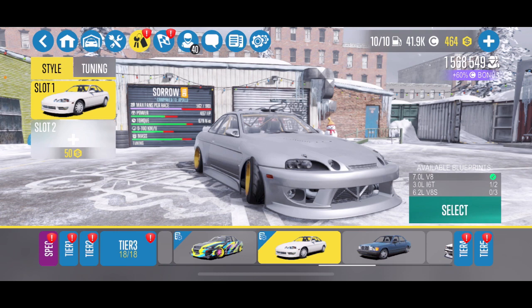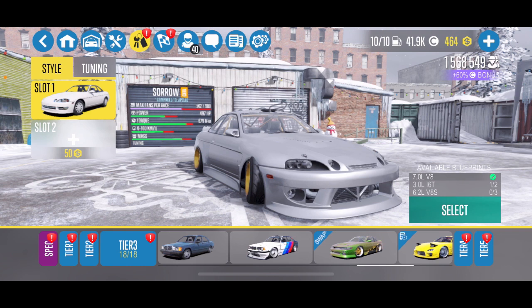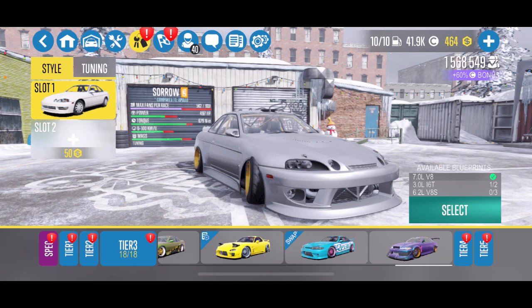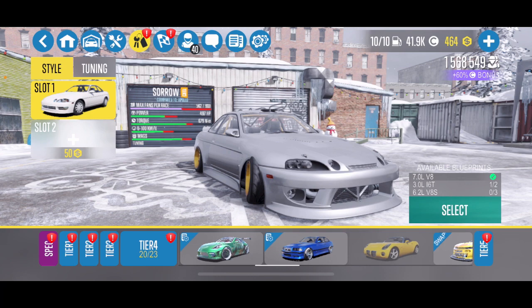The other tier 3 car to avoid is the Sorrow — the SC300 in real life. It's another car that just doesn't work. I don't know if it's the physics or how they designed it, but this is probably my top worst car in the game overall. I upgraded it fully when I first got it four or five months ago and it was trash — I couldn't tune it, couldn't make it work. It's under 500 horsepower with Pro Drift 3. With an engine swap it's probably better, but it left a sour taste in my mouth.